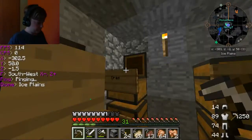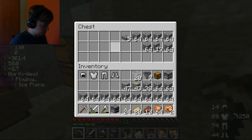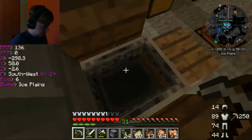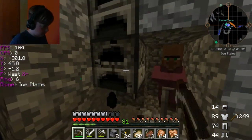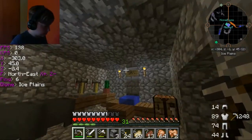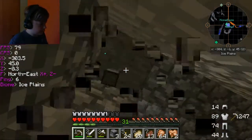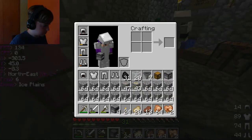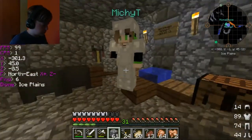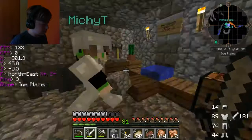Oh my gosh, that's beautiful! So I'm gonna — wait, what should we do? We need the thing first. The book! Come here quick — no, you have to, otherwise the villagers will leave. Come in! Just grab that cobble. I don't know why I needed to call you down, that was redundant.